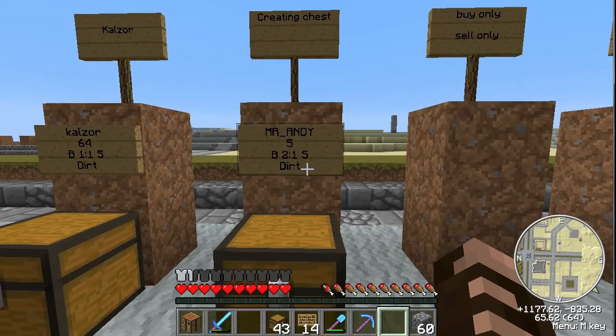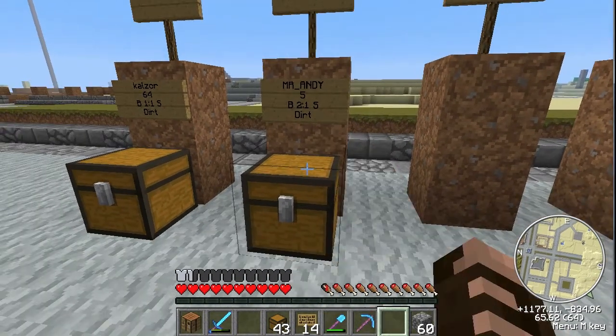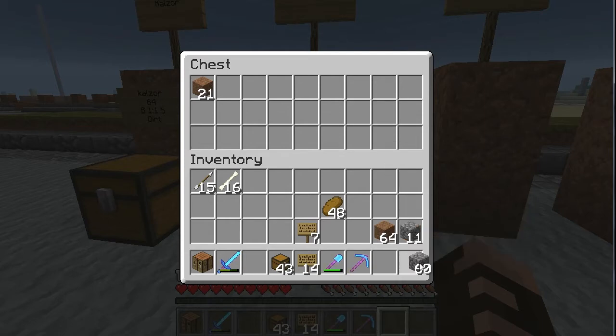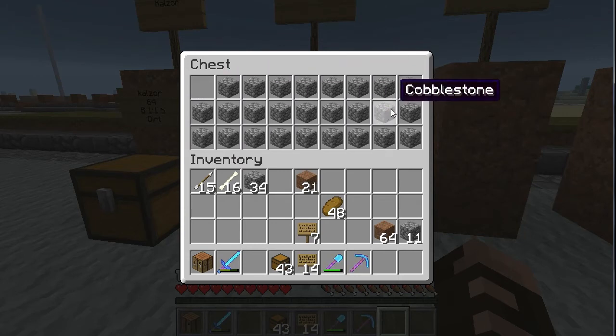Now if you also have a sell number on there, and say you're working with something very expensive like diamonds and you have a bunch of space, you can go ahead and put a different type of block in there and fill up that entire chest except one little spot. So just a stack of diamonds, and that's all people will ever be able to sell to you because all the rest is filled up with some other random item.